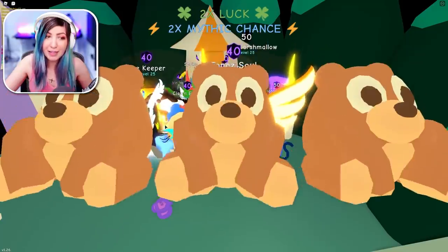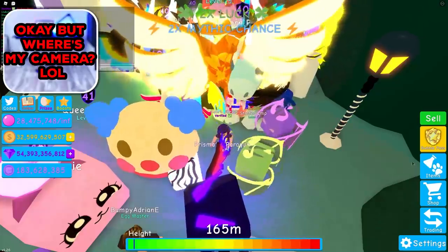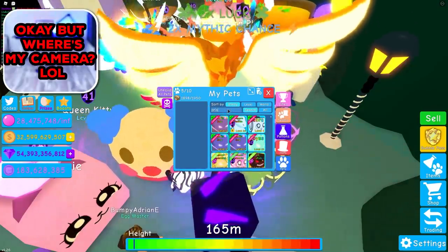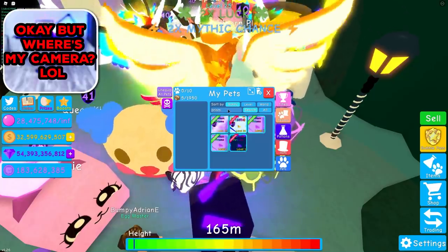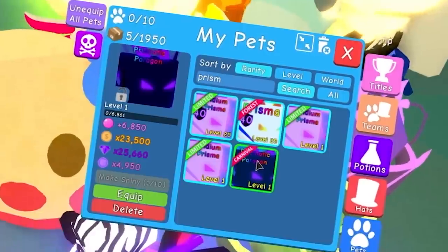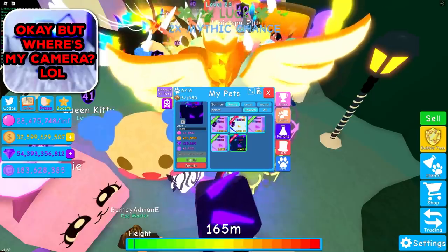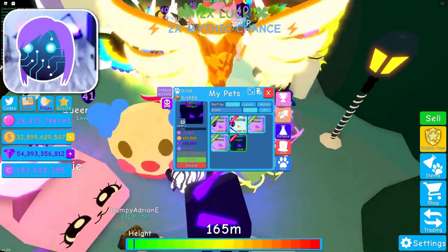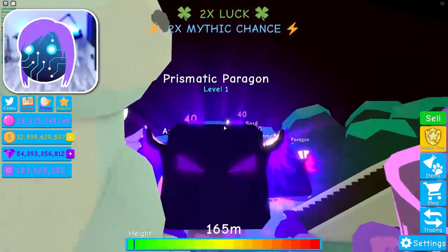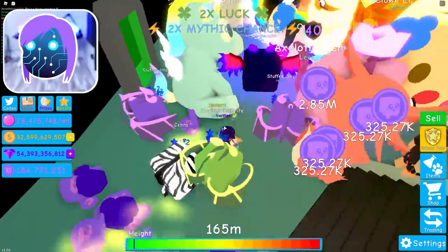I'm hatching them like hotcakes, and I just hatched a Prismatic Paragon — what the heck is that? Let's go see. It's the second-to-last legendary in the stuffed egg. I really need a new pet, so I'm happy to see that because I've got a million stuffed imps. It's a 4,950 multiplier — a little bit better than the shiny stuffed imp, and it has a really great gems multiplier. Let's equip it. I like the little glow around it, and it's purple, so I approve.